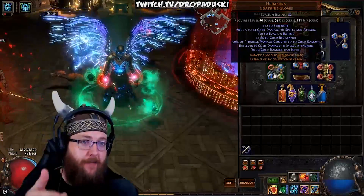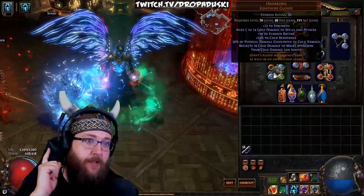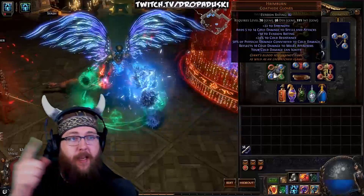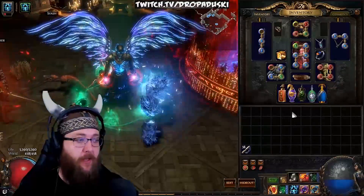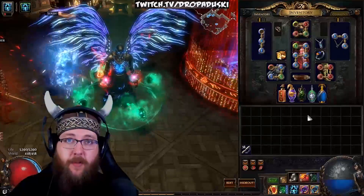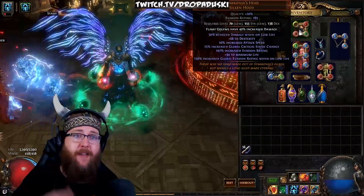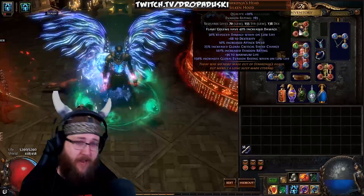You may have some god-like character with 10 uniques on, but you're going to go into a higher tier map with heavy lightning damage and instantly die. Rares are very strong in this game, and uniques can add things to your build, but don't prioritize them on every single slot. On my gloves, I have some strength, cold resist, but the big thing is 50% of my physical damage is converted to cold — this is huge for my build. It gives tons of damage and I'm willing to sacrifice extra life there. For helm, the number one stats are life and resistance, then you want to enchant it when doing your labyrinths.